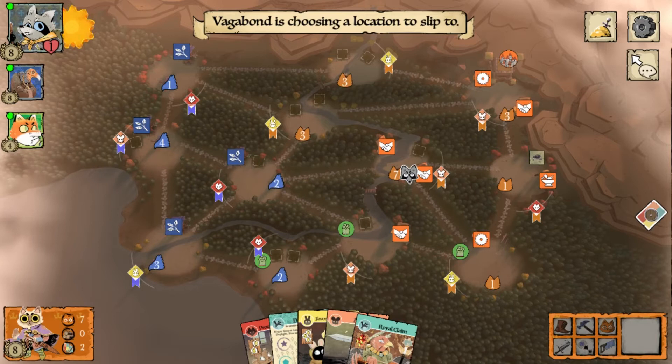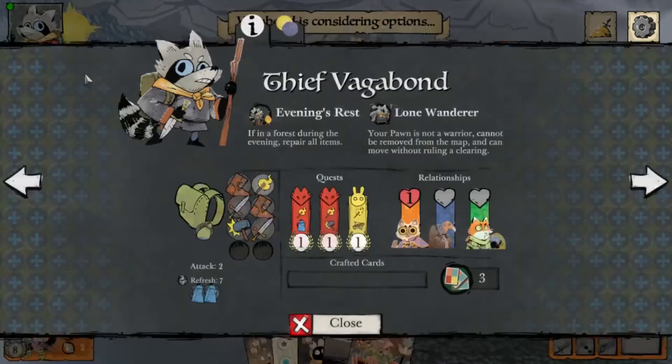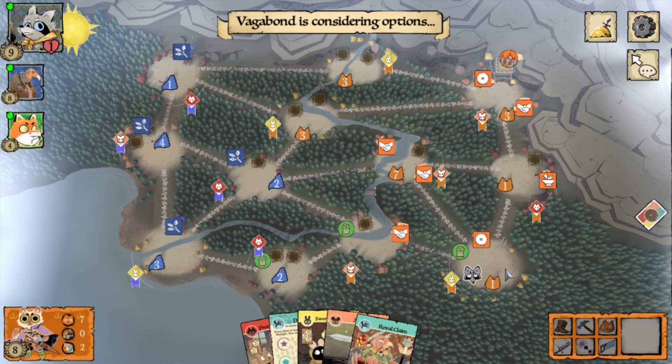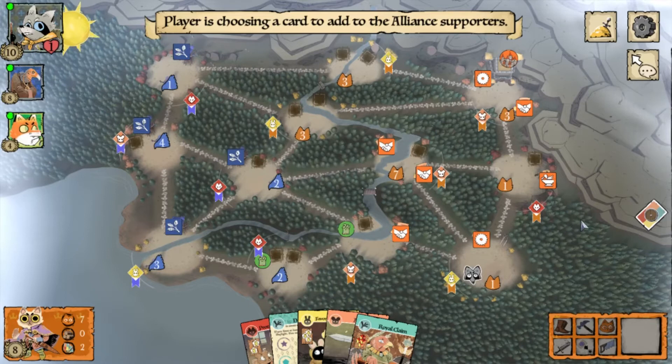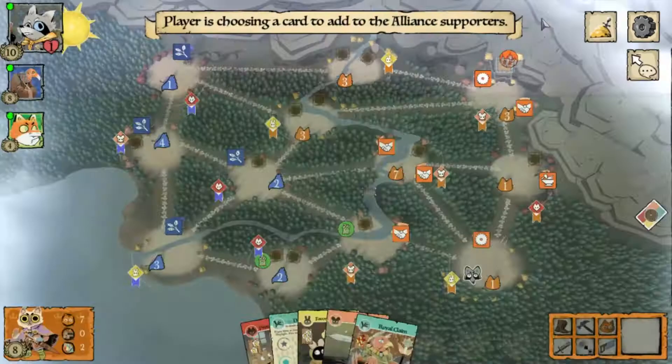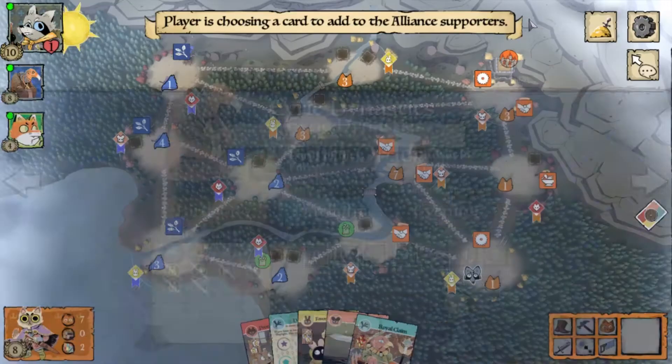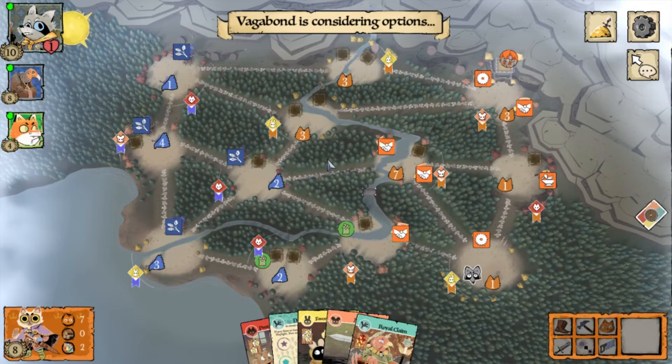The Woodland Alliance can revolt at two locations right now, but I think they only have two supporters at that rabbit clearing, so the chance of revolting isn't that high. I decided to just leave it open and not waste actions. Luckily, the vagabond decided the Woodland Alliance was the bigger threat and went sympathy-token hunting — that actually helped me out. I think this is partly because I'm not leading in points, so the vagabond saw the Woodland Alliance as the bigger problem.